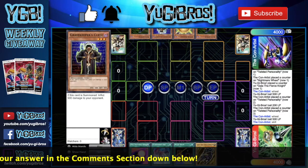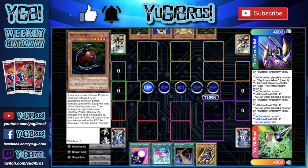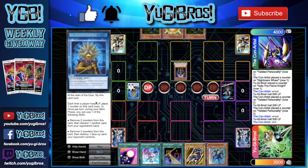Game 3: they open double Blast Sphere, Curse, and Sphere Kuriboh. We open Spell Shattering Arrow, Summoner's Art, Night Beam, and Gaia. We're playing Spell Shattering Arrow because of Mask of the Accursed and Blast Sphere. We know they've been playing Blast Sphere this entire match. They normal summon Curse, get a counter on Twisted Personality bringing us to 3500, and pass.